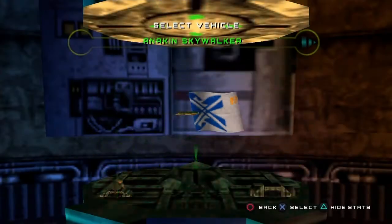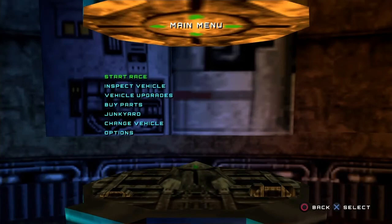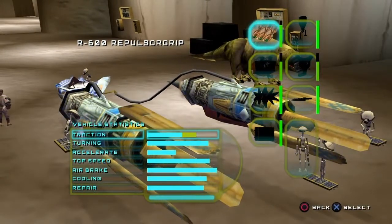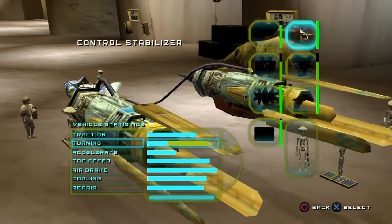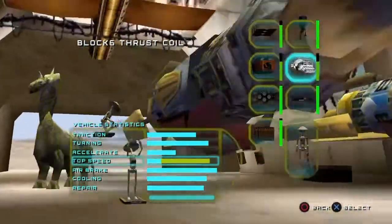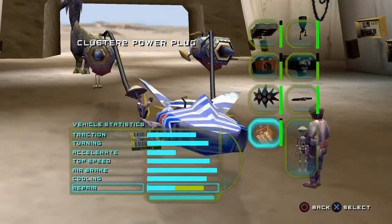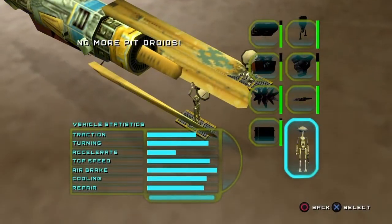It occurred to me when I was editing — I never really showed all of the upgrades and what they're called. So let's go down the list. The best of the best: 600 repulsor grip, control stabilizer, max 6 injector, block 6 thrust coil, quadrajet airbrake, turbo coolant pump, cluster 2 power plug, and all the pit droids. That is the max upgrades you can get.